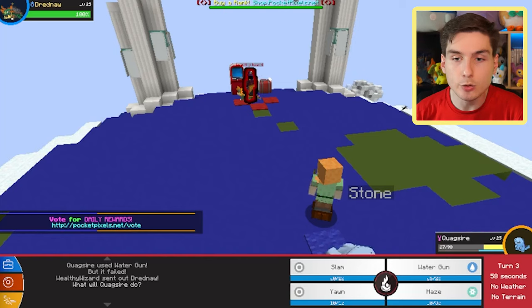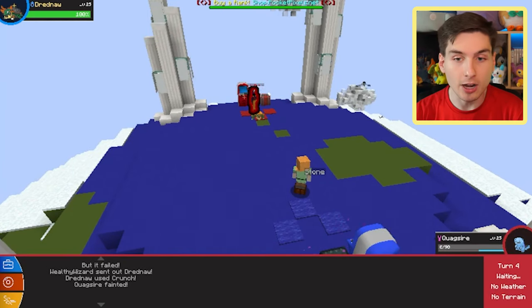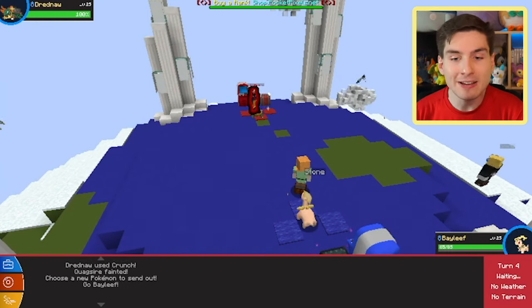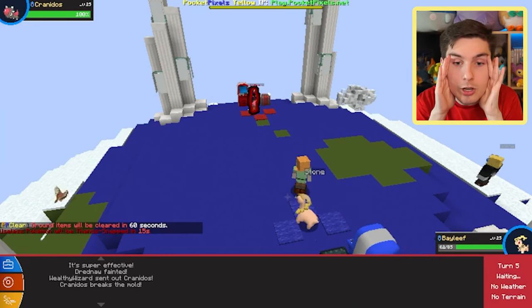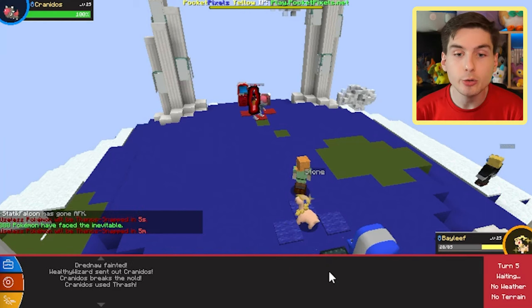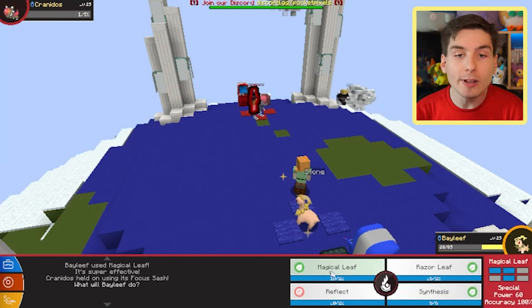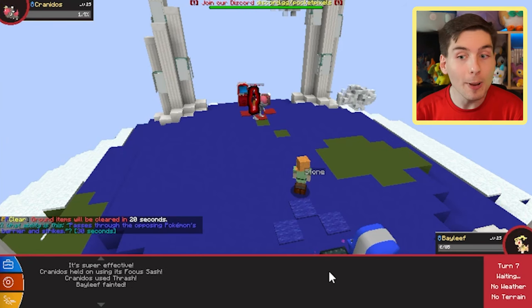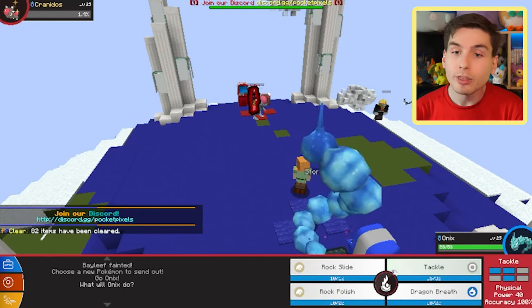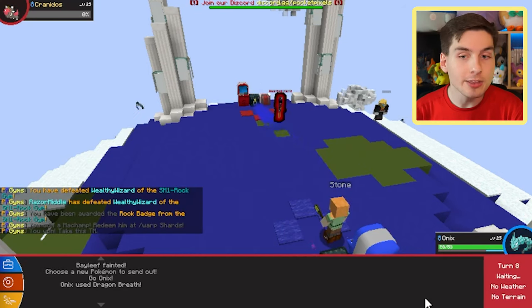They sent out Dreadnall, and assuming Quagsire's going to go down, I tried to use Yawn to put it to sleep but I was outsped — unfortunate. Bayleaf used Magical Leaf and one-shot the Dreadnall! But here comes Shiny Craniodos. It used Thrash — that hit so hard, but it's going to get confused at least. It lived on 1.7% HP. Bayleaf went down though. Thankfully, Thrash from Craniodos will do nothing to Crystal Onix, so let's just hit it with Dragon Breath and see if we can win.